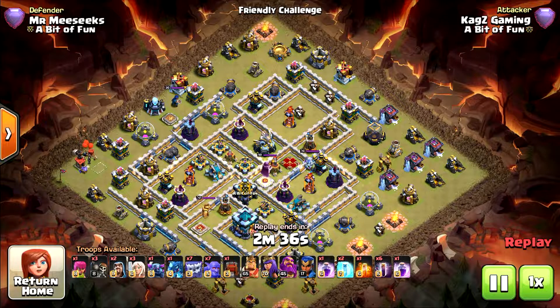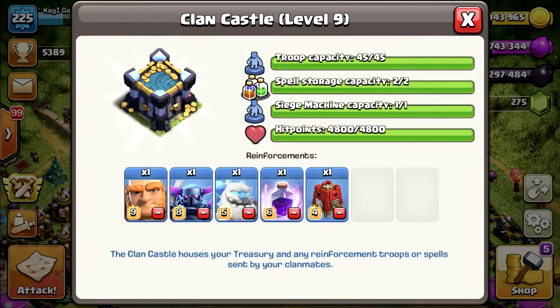Today I'll share a new attack strategy for TH13 without maxed heroes. I tried to find the army comp with the yetis and bat spells and make it really good. This is the army comp I managed to build. I'll show you how to attack with it — one attack from the Legend League. In the castle troops, without the siege barracks, you should use the Wall Wrecker.